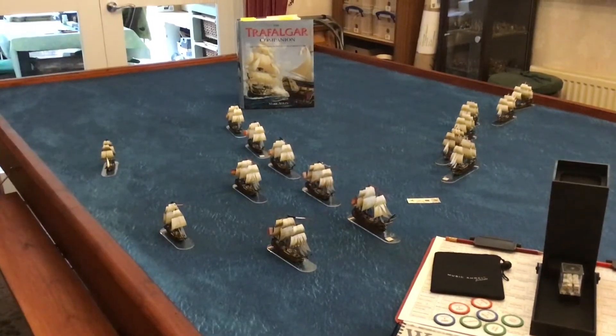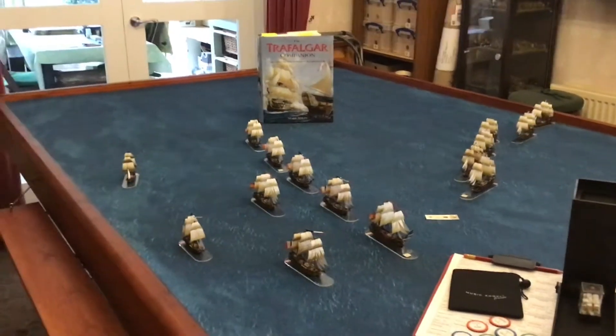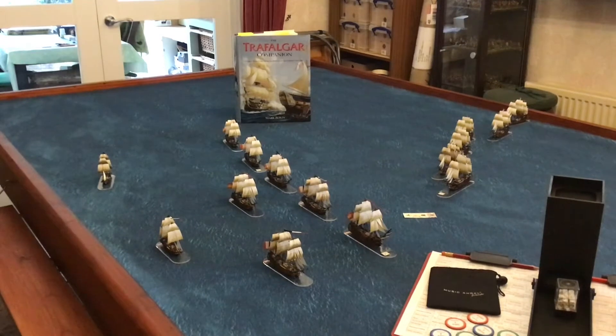The scenario we're going to be looking at is the Warlord Games Black Seas scenario, the Leeward Line, recreating the attack of Cuthbert Collingwood's Leeward column on the combined line of the Franco-Spanish fleet at Trafalgar.